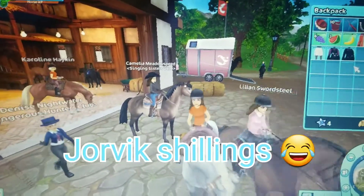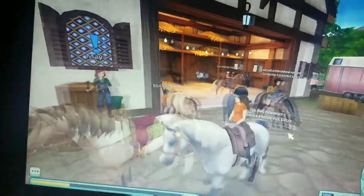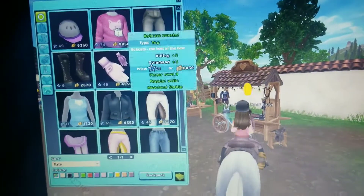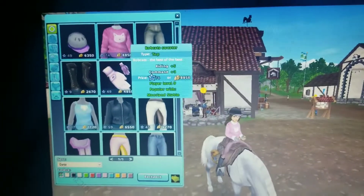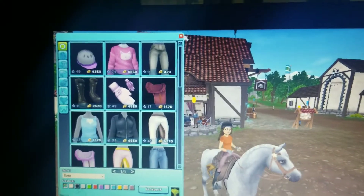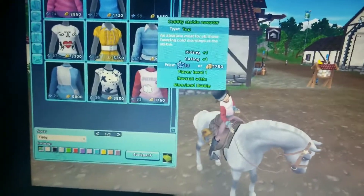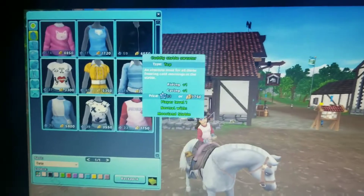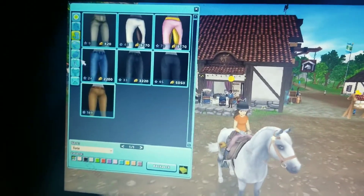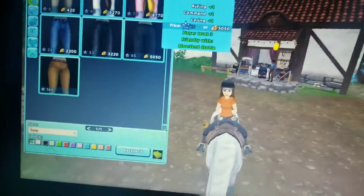I'm gonna go get more stuff that are cheap because I don't want to spend all my star coins so fast. I can get this cat sweater that I really like but it's so expensive. Why is everything so expensive? You can only buy one thing when you max your Star Shillings. This shirt is cheap, maybe I'd wear it. These pants I really like but they're so expensive.